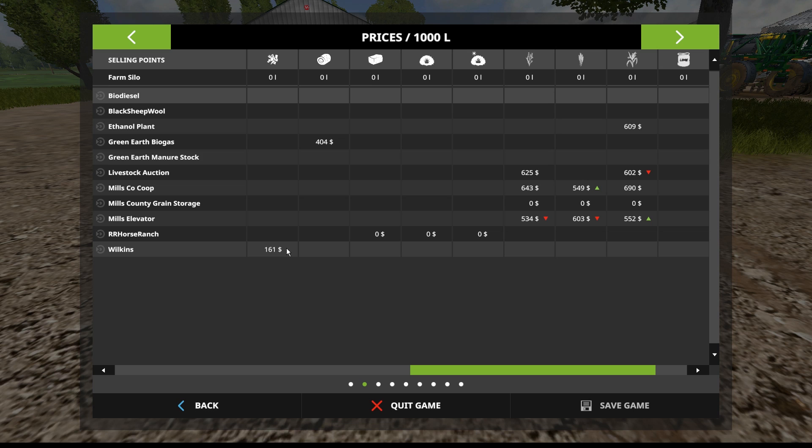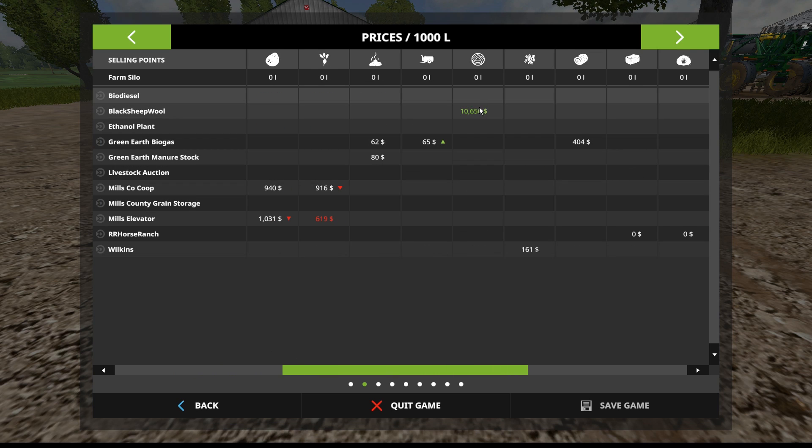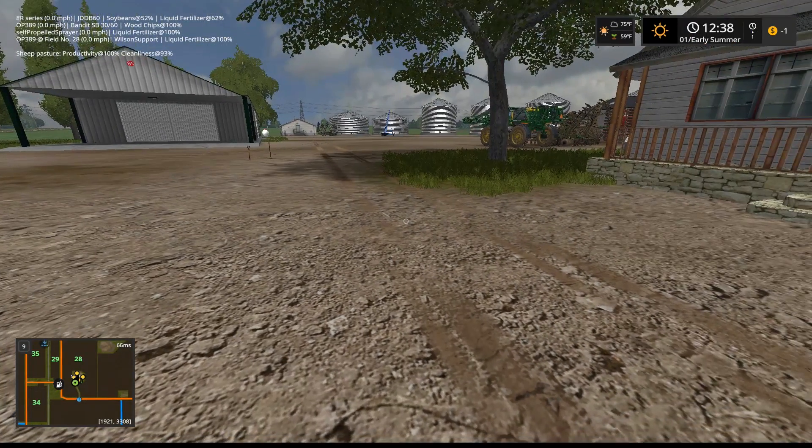We're waiting for the wood chip price to come up a little bit - $161 is okay. The other night it was in great demand, so I sold them for almost $400 per thousand liters, which was a nice little haul. As you can see, wool - once we get a full pallet - is going for $10,500 per liter. That's a nice chunk of change, and that wasn't realized until after I had already decided to do the sheep farm. We get here and holy cow, wool is absolutely ridiculous in price - and it's easy to maintain. So that's a bonus.